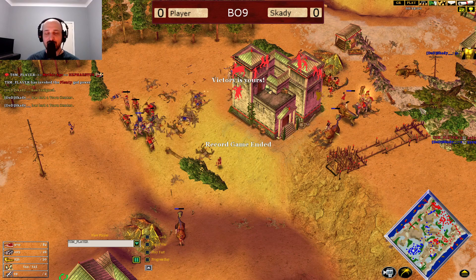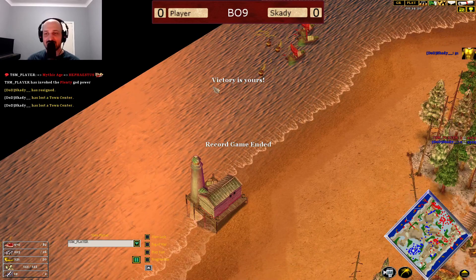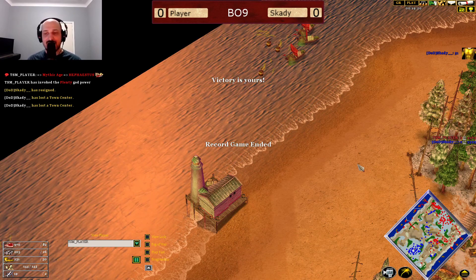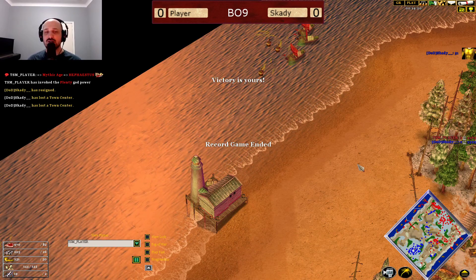And Skardy's Chimera have basically been whittled down with only two left, and he does decide in that moment to tap out — GG. Well played by Player in order to deal with that Skylar aggression. Like I said, building a couple of Skylar on the Titans on the Voobly Balance patch just is not as good as it used to be.